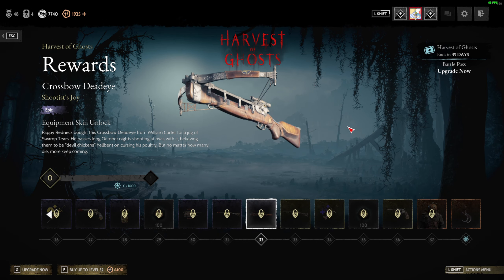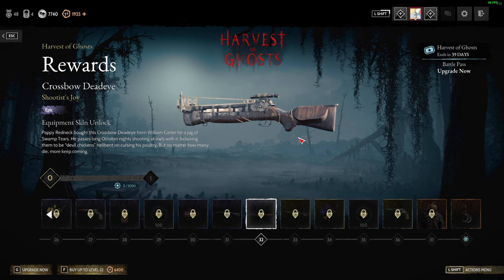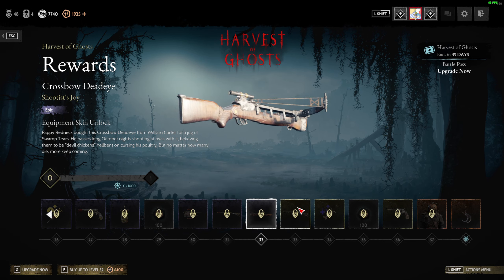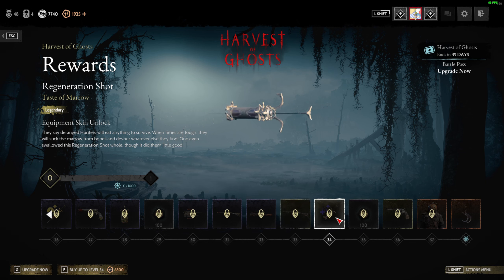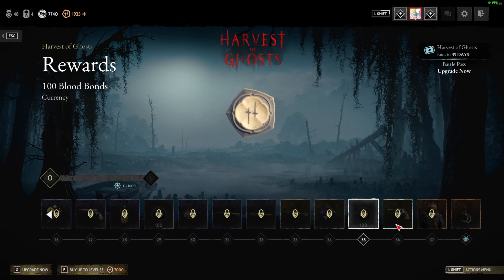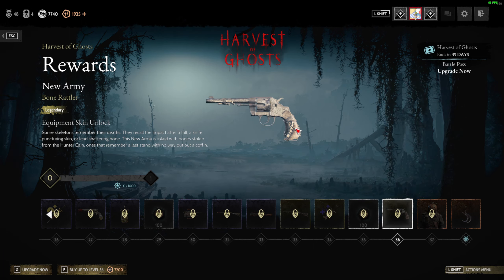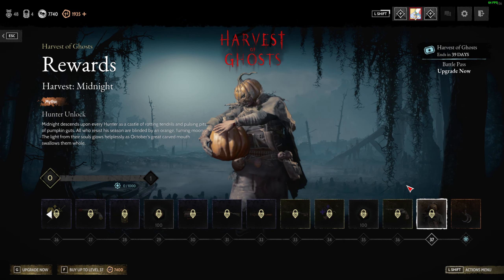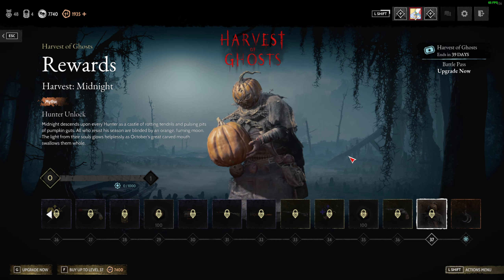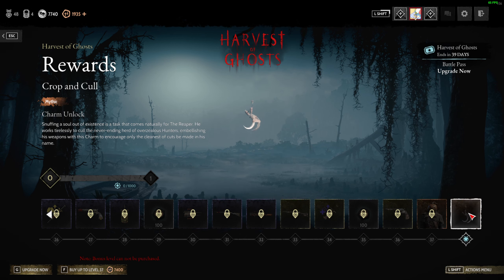There's a crossbow dead-eye skin — I might not have that one already. Centennial Trauma, a full regen shot skin, more blood bonds — this only goes to 37. New army skin, and the final pumpkin head skin. We also get the four last working keychain.